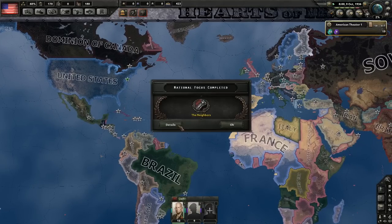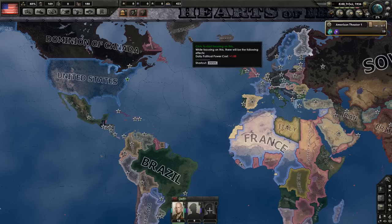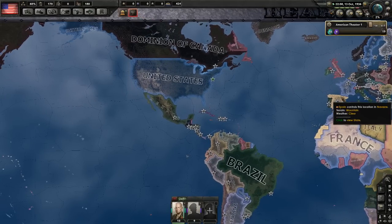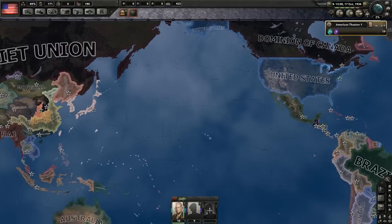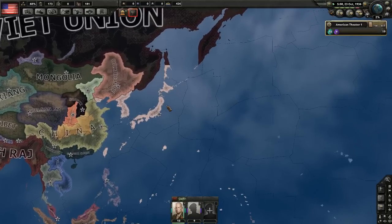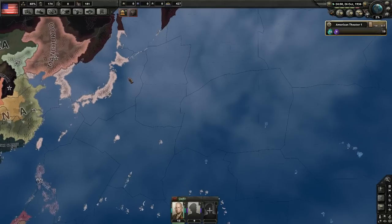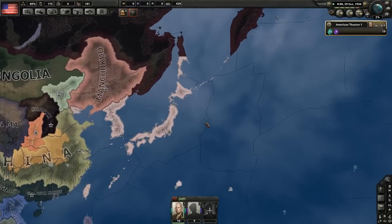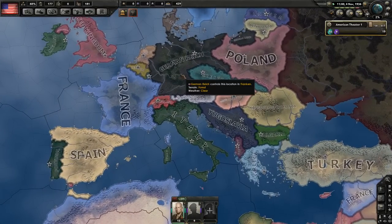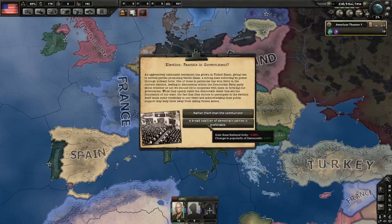If you fight the Allies you have a great opportunity to take over Canada and then move into Europe. If you want to fight the Axis it will be difficult to get to Germany and Italy unless you join the Allies or Comintern — you can get to Japan, though it will be difficult since Japan is very defensible. There is historical accuracy going for it, but getting to Europe will be hard unless you join the Allies.